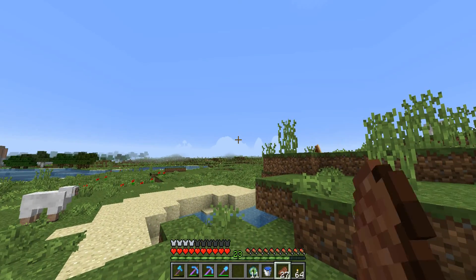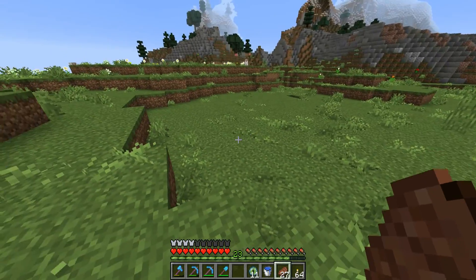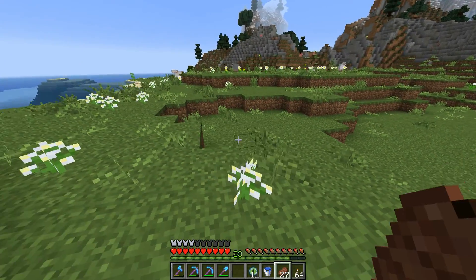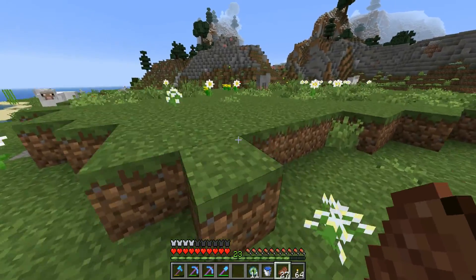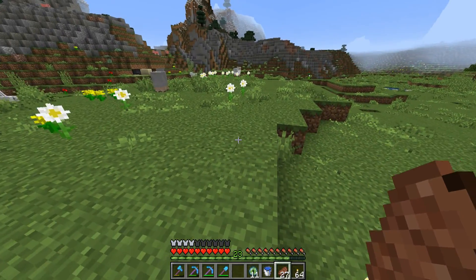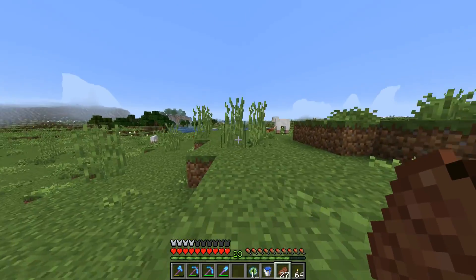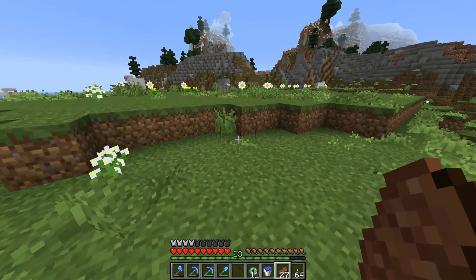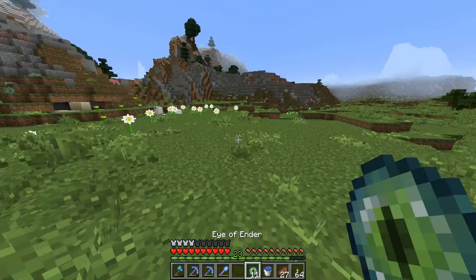I'm here over in the plains biome — just over that mountain is where I came from. But look at this grass, doesn't that look amazing? It kind of looks like the modded better foliage, but in vanilla. It didn't do anything with the tall grass, but that's okay, maybe sometime down the road it will.